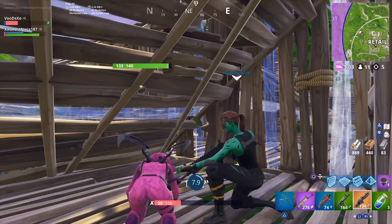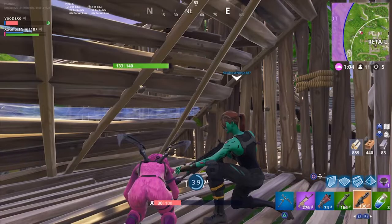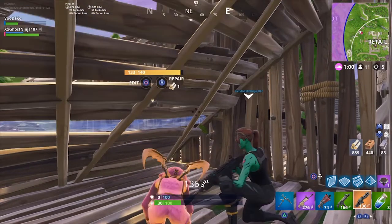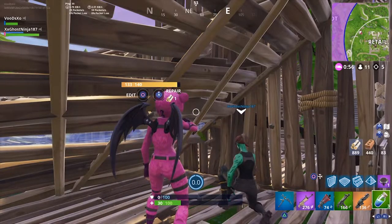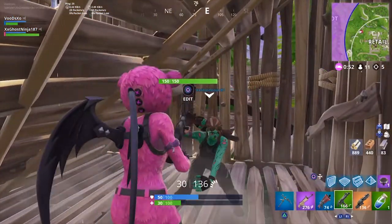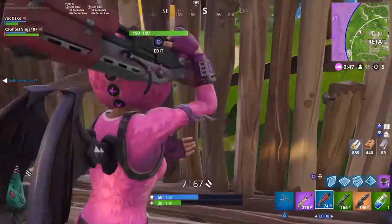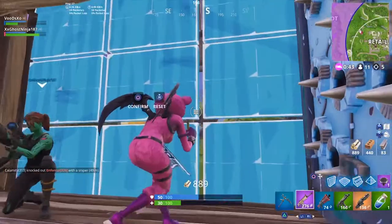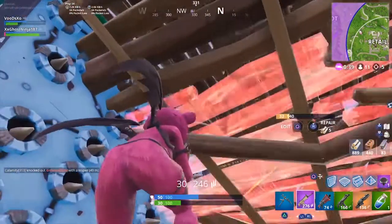Hand Cannon balance changes: damage to structures increased — Epic from 79 to 150, Legendary from 83 to 157. Minimum long-range body shot damage increased from 30 to 50 (Epic) and 31 to 52 (Legendary). Minimum long-range headshot damage increased from 60 to 100 (Epic) and 62 to 104 (Legendary). Stink Bomb floor loot chance increased by 0.2% and chest chance increased by 1.7%.